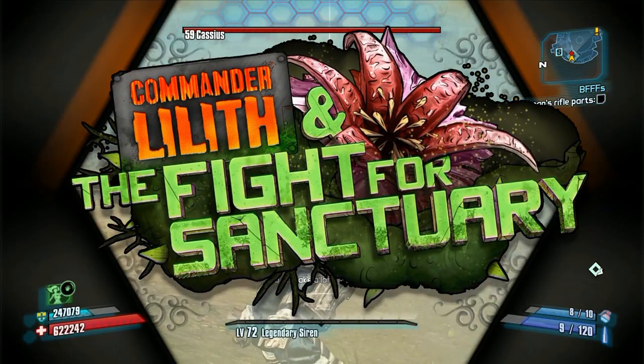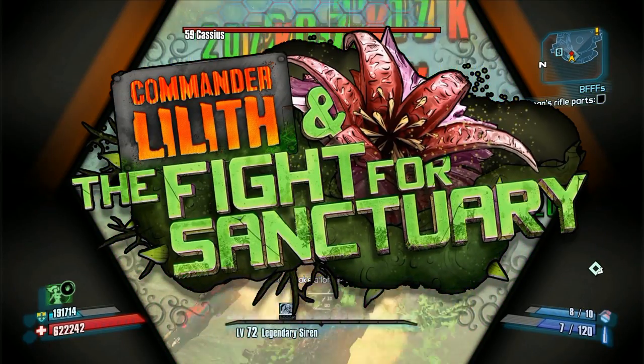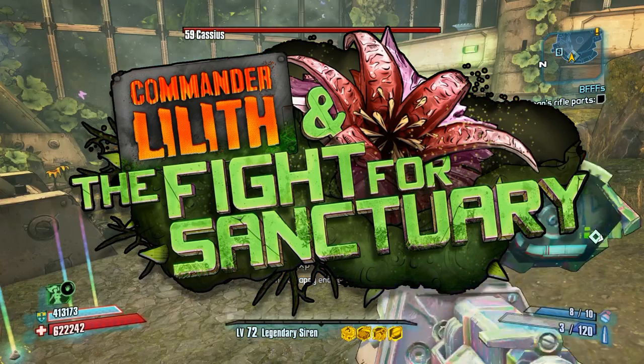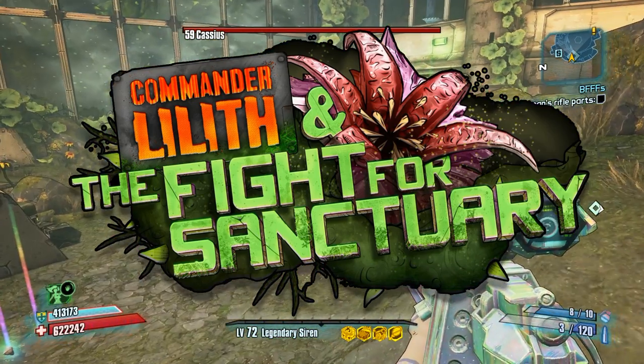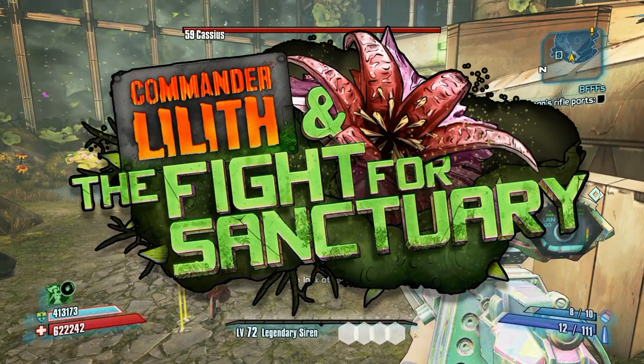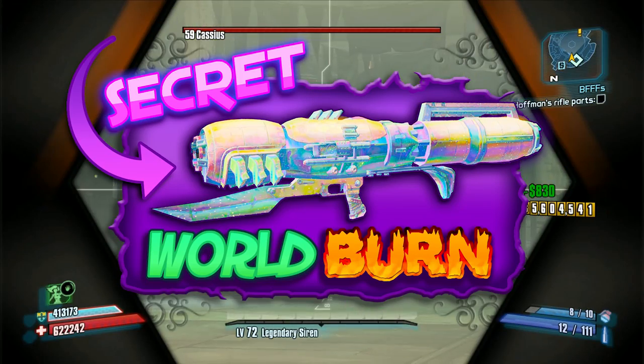Hey guys, the new DLC Commander Lilith and the Fight for Sanctuary is now available for Borderlands 2 and it's free right now if you own Borderlands 2 or the Handsome Collection. In this DLC they've added a new top tier loot called Effervescent, and in this video I'm going to show you guys how to get the Effervescent rocket launcher called World Burn.